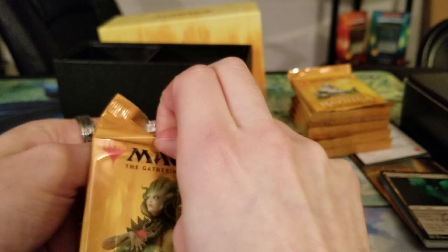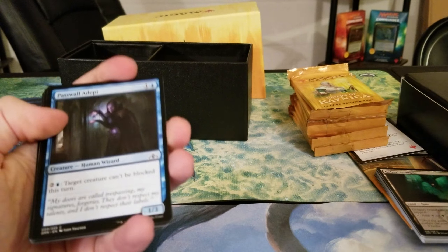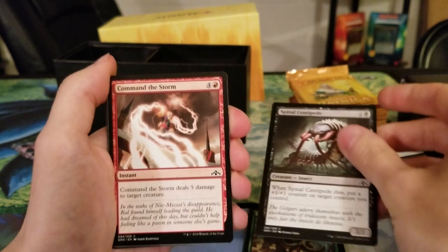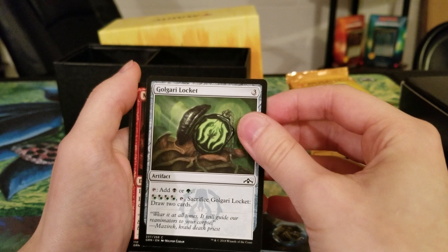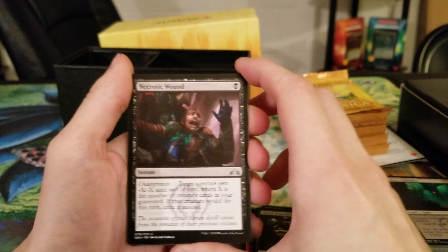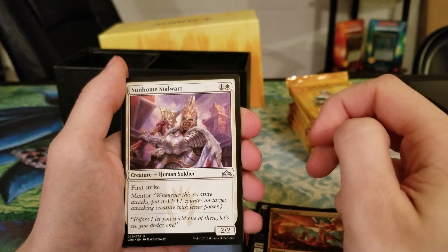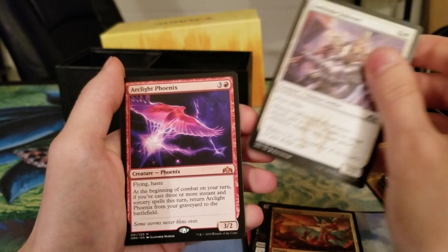Where would we be without the Gates? Probably in a better spot. How else are you going to win with — what's that card where you control 10 gates and win the game? Not Maze of Ith — the other one. Don used to play a deck around it, it was really weird. Capture Sphere, Golgari Locket — but I like these lockets. Having that two-card draw later in a Commander game is pretty important. Necrotic Wound — that could be okay. Justice Strike — could be powerful. Sunhome Stalwart's a pretty decent card for two. And Arclight Phoenix! Flying haste 3/2 for three and a red.